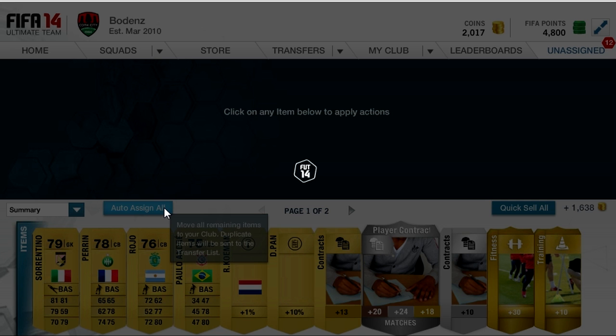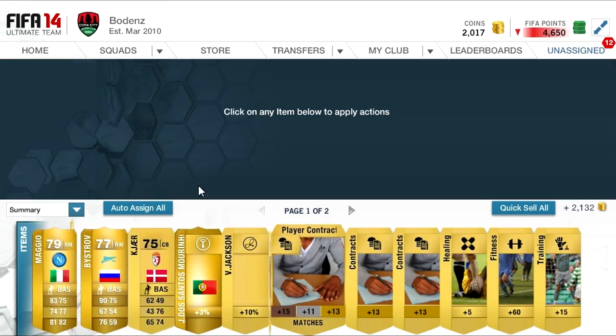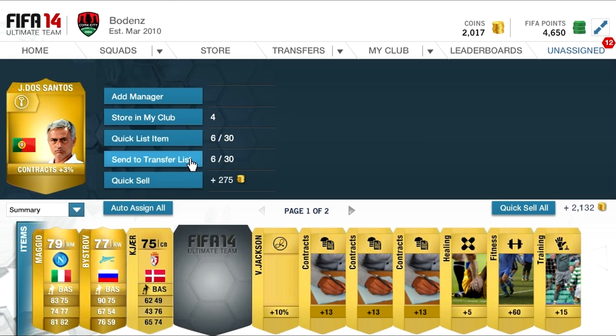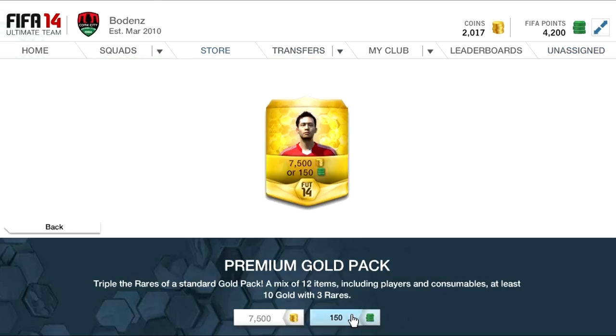So without further ado, let's just get into the packs. The first pack is a great little pack. You'd think it doesn't look too good, but Maggio is good. Ryself sells for 1k and Dos Santos sells for 3.5k, so that pack pretty much pays for itself if it was bought for coins. I think Maggio is 2k, so we're getting up to 7.5k there, especially with all the contracts and stuff.